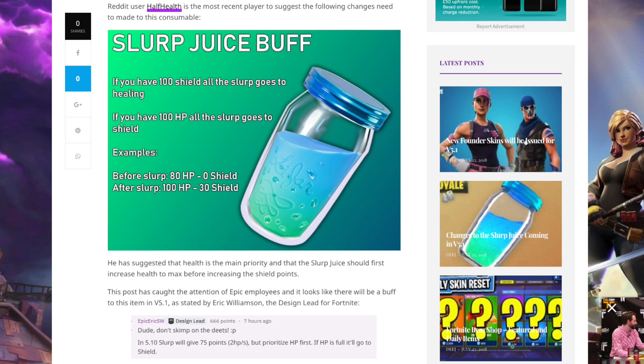Not only will the Slurp Juice prioritize health first, but they're also going to increase it to an overall 75 points instead of the original 50, and it will heal at two health points per second instead of the original one. That's a pretty good addition to the game and a well-needed buff for an epic rarity item in Fortnite Battle Royale.